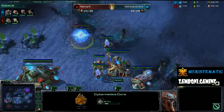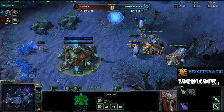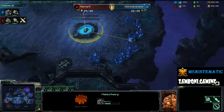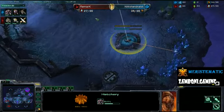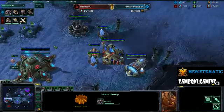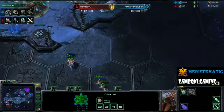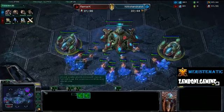The wall-off is done for Remark. He's throwing down his Cybernetics core right here at the front, and we'll go into a very standard macro-style game for these players. Hendralisk found his opponent's probe hiding up here — that probe was going to be for scouting or for a proxy pylon later on. He denied the scout and didn't allow him to see the drone over here to plant the third base. So if Remark wants to see that third base, he'll have to get another scout. He does have these two gas geysers done but is not harvesting immediately as he transfers some probes down to his natural.